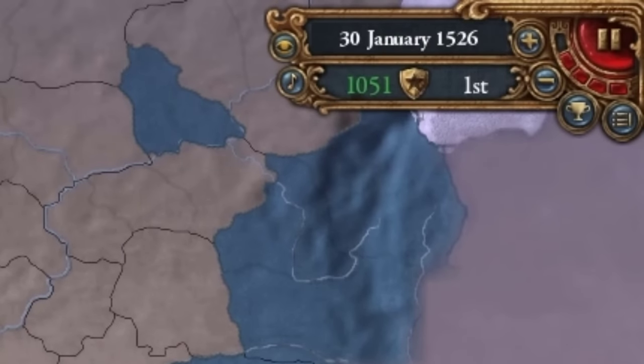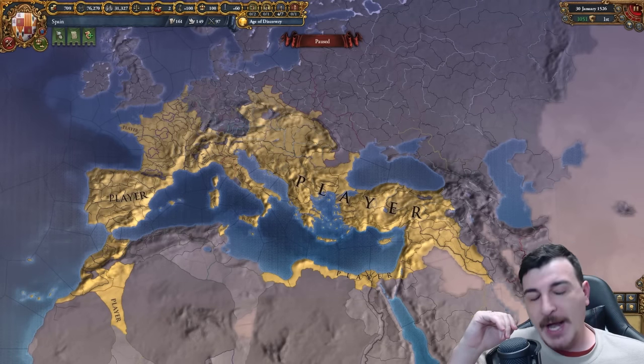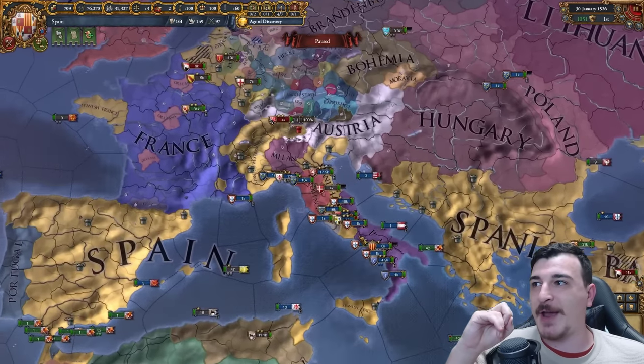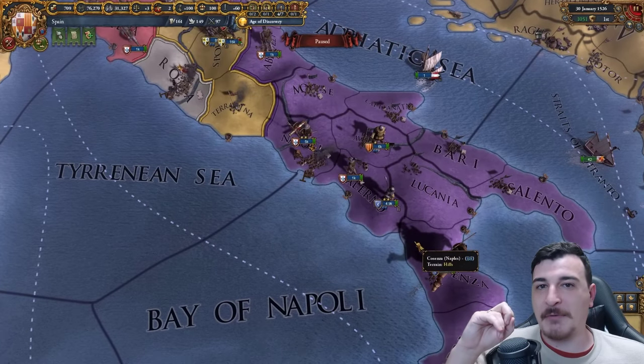Hold on a second, Ludi. You said you have Roman Empire borders by 1526. Where are they? Well, let's click the player map mode. Booyah! We got all the provinces required to form the Roman Empire. We just gotta integrate Syria, France, and a few other subjects we have around Europe. But we got the borders needed.